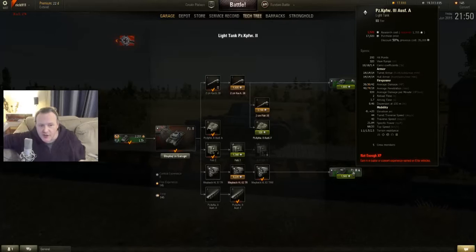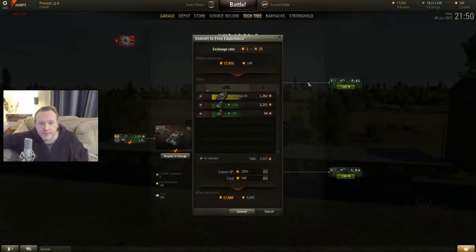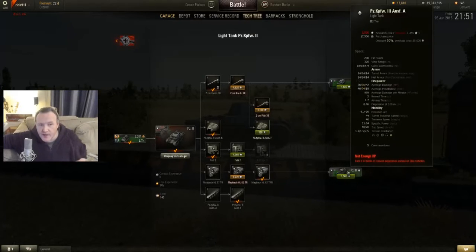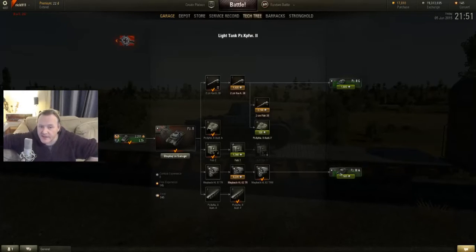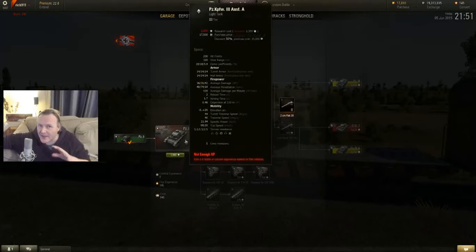For the next tank it's 1500 experience, so it's not going to take that long. We've got the option to use free experience to get these components - you can spend gold and use free experience to convert it. At the moment we have 145 free experience. For 142 gold we can convert all that we've got so far, which will give us almost 4,000 free experience - so 3,695 - which will pay for the turret, that radio, and would actually pay for the purchase of this tank. So you've got the option at this stage to actually just get this one straight out and then move the crew straight into it. If you've got the gold to be able to do that, that is a better way of doing it.